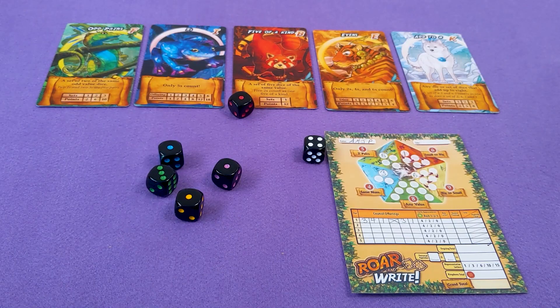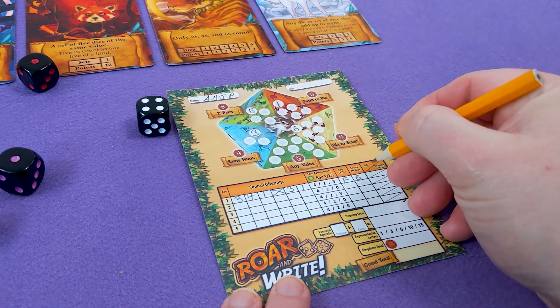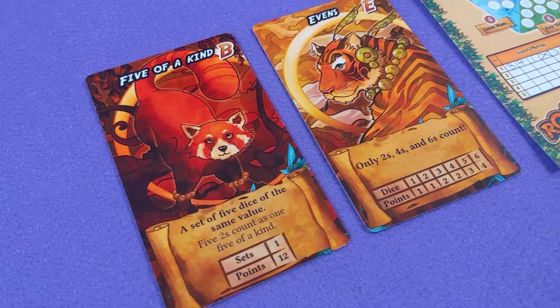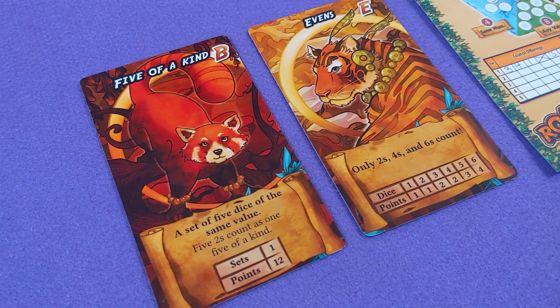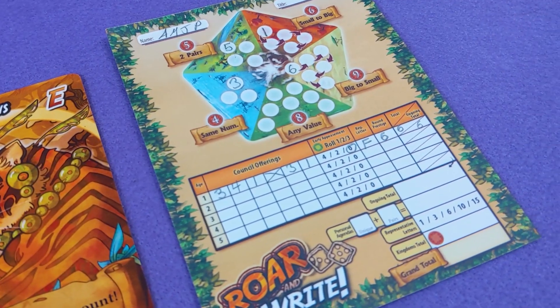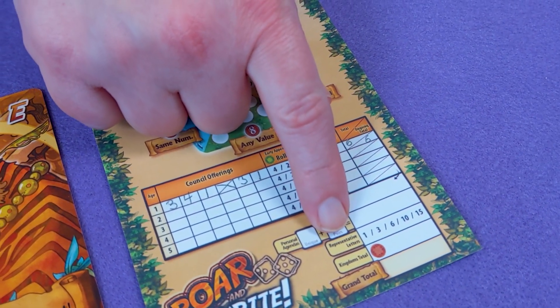At the end of the age you may choose one of the five animal council member cards by assigning their letter to your score sheet. Which one you choose dictates how the round is scored for you. This red panda scores you 12 points for five of a kind, while this tiger doles out fewer points but just wants you to have kept even numbers. You're free to score the same animal each turn, but there's a point bonus at the end of the game for having picked different animals across the ages.